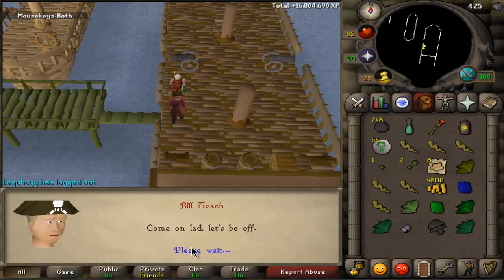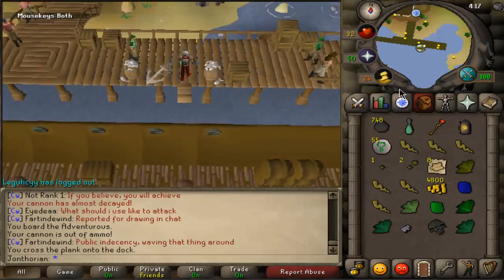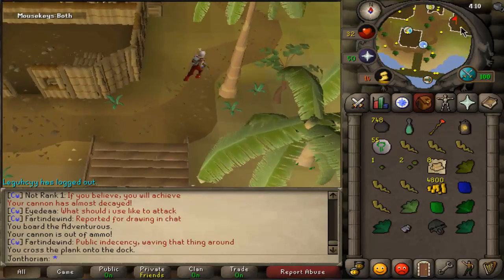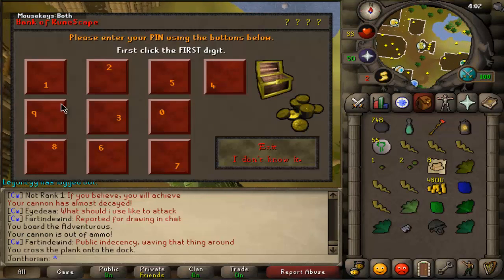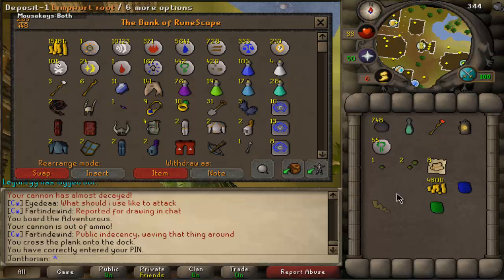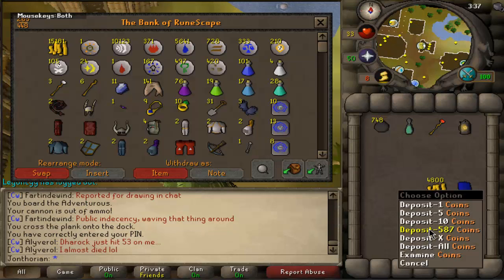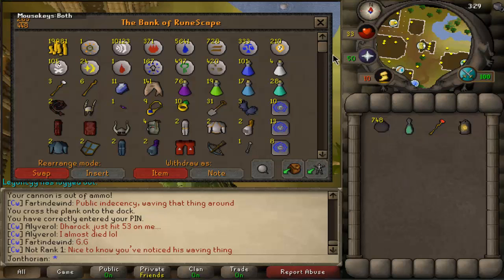I'm planning on going and getting a Rune Defender and getting 70 Strength. Actually, now that I got this Black Mask, I might sell it and buy a Dragon Scimitar, because I spent all of my money on Cannon Balls and have basically no money left. Pretty soon, after I go do another Clue, I will sell the Black Mask, buy the Dragon Scimitar, go get a Rune Defender, and then go back to camping these. Maybe at the same time I'm getting 70 Strength, I'll get 70 range from Cannoning.